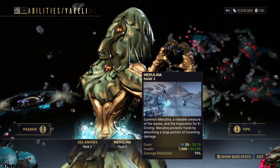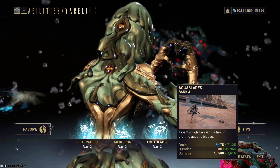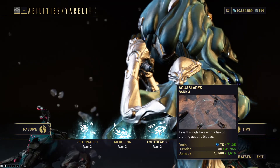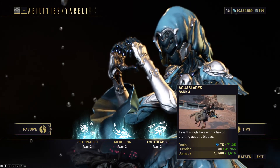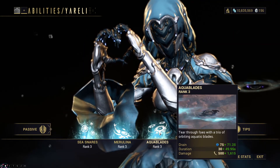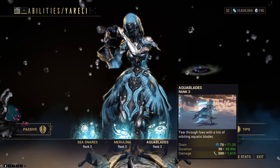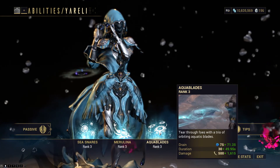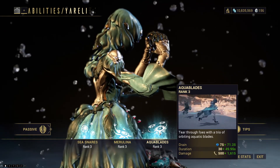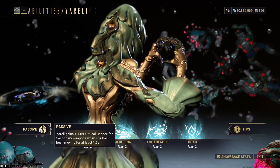Moving on to her three ability, Aqua Blades, which we basically haven't touched on at all at this point. It is a ring of blades that spin for a pretty decent duration at a fixed distance, doing slash damage and having forced slash procs. I don't have the biggest problem with it not scaling with range, but you do have to be right up on enemies to stagger them and slash them. Against non-armored foes, high ability strength shreds through enemies quickly. The buff to double its damage was necessary because you do have to be so close — they needed to match that reward to its risk. Having to be close also works well with the tankiness from her second ability. The passive works in as well, so two, three, and passive work well together.